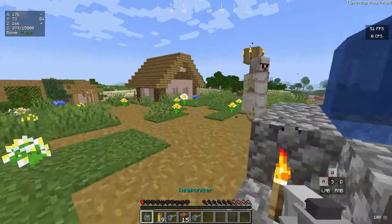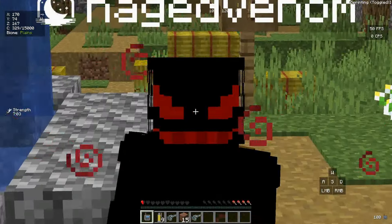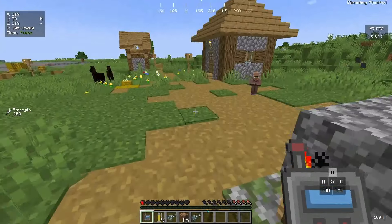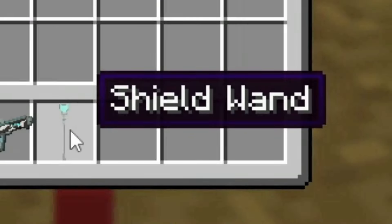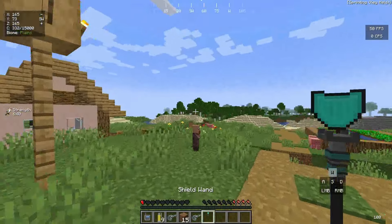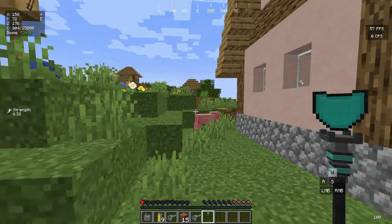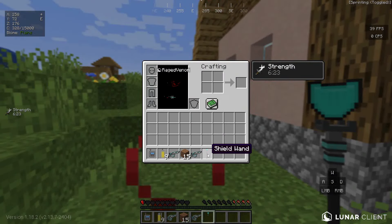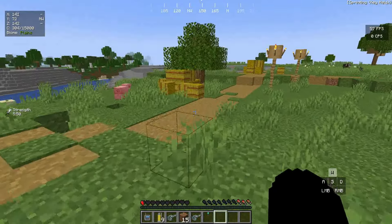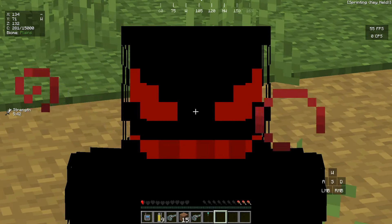There's the iron golem. Let me use the Weaponizer on him — this works infinitely, by the way. I right-clicked and we got a Shield Wand! The textures look amazing. Testing it on a pig, it seems to shoot a shield and just throws mobs away from me. It's kind of situational, but I got another custom weapon regardless.